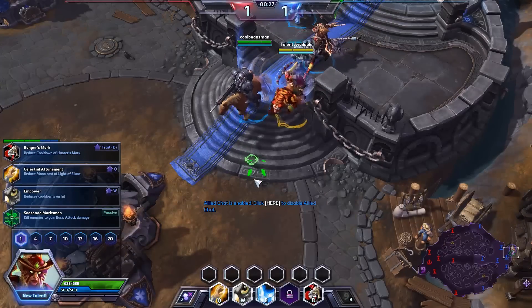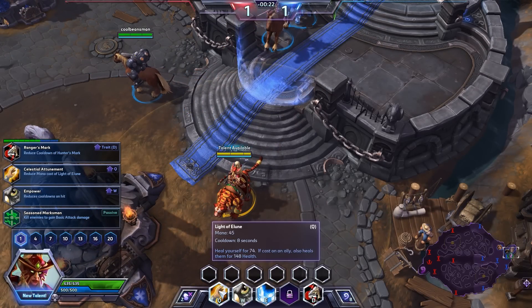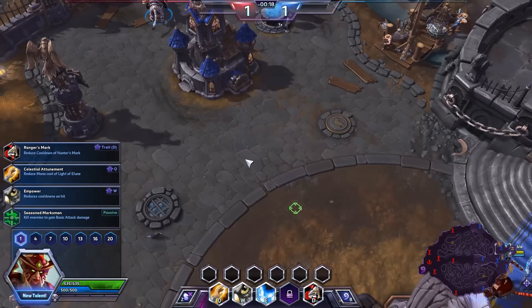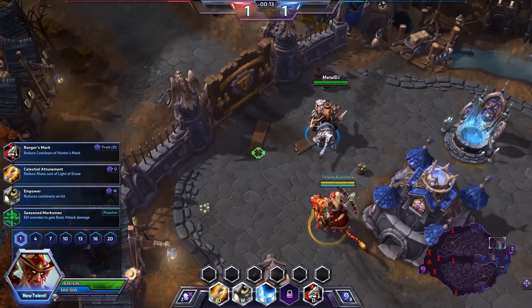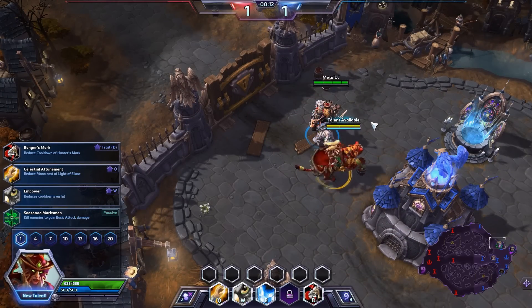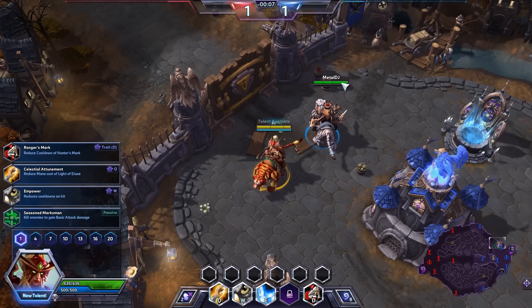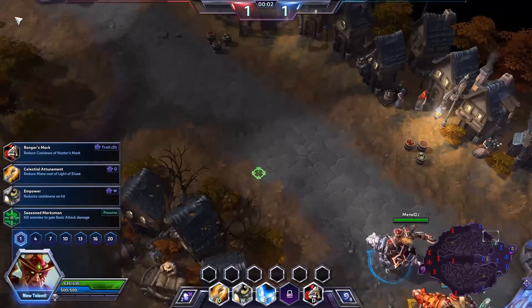Our Q ability, Light of Elune, heals herself for 74. If we cast it on an ally it also heals them for quite a bit — it's always more effective to cast it on somebody else. Our W ability, Sentinel, throws an owl across the battlefield that reveals vision; if it hits somebody we reveal them for 5 seconds as well as doing a little damage. Our E ability, Lunar Flare, after a short delay lands in an area and stuns whoever gets caught briefly while also dealing damage. Our Hunter's Mark marks a target enemy, increasing all damage taken by 25% for 4 seconds and revealing them for the same duration.